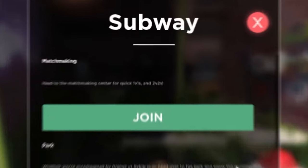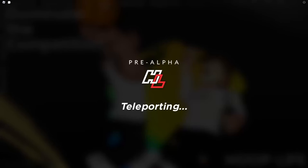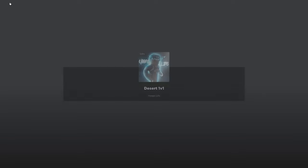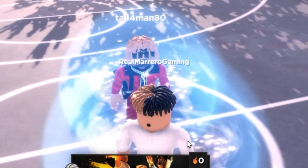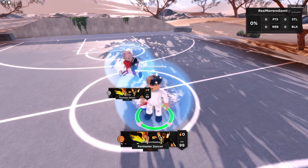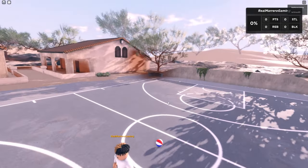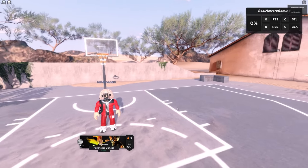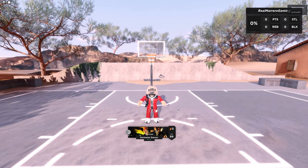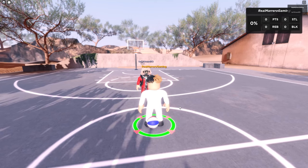I'm gonna head to matchmaking for quick ones. We're just gonna jump into a game of ones and see how it goes. I know I'm about to play a tryhard first match. I gotta shoot around — look at this guy, he's 42 and 22, look at his fit. I'm playing Legend ones for my first game — are you serious? I don't know the controls, I don't know nothing. Can they please give me a tutorial? Okay, we got this though.